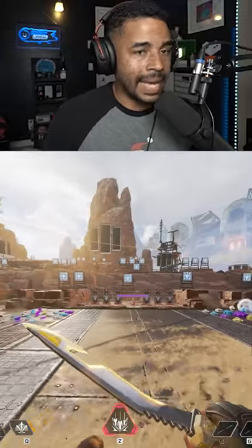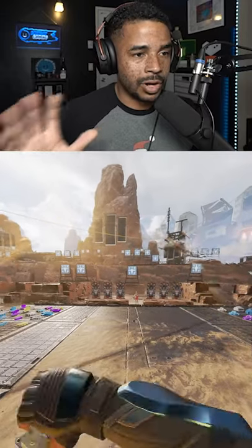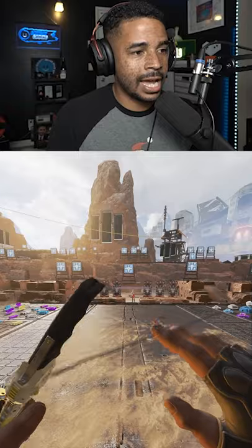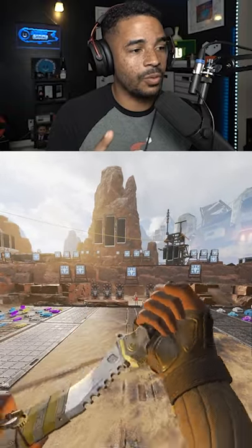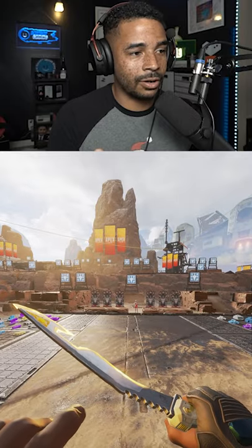Here are all the animations for Bangalore's new heirloom. The initial animation is pressing the emote button for your weapon, whether you're on console or not. That's the most common one — she'll take it out, stab in different directions, and then put it back in her hand.